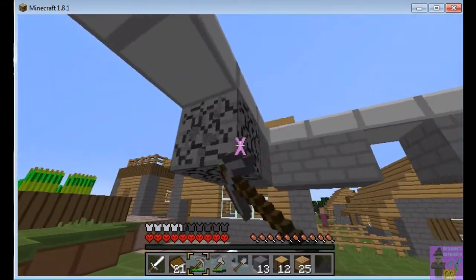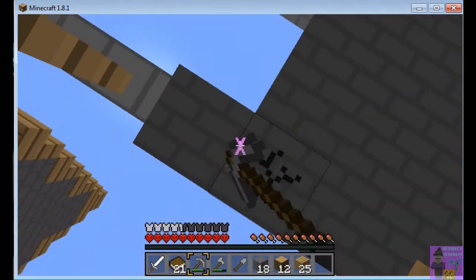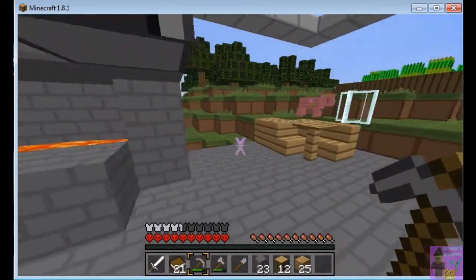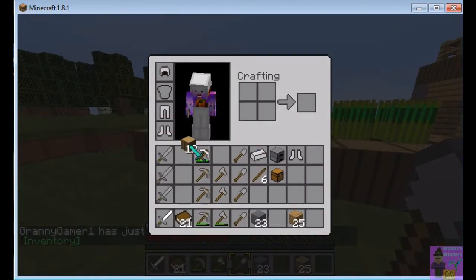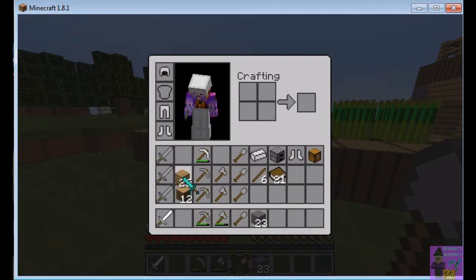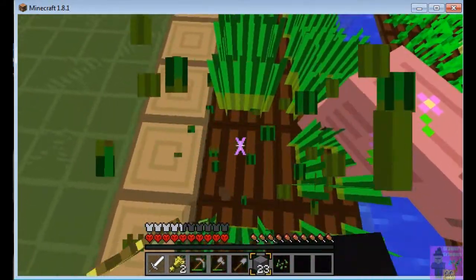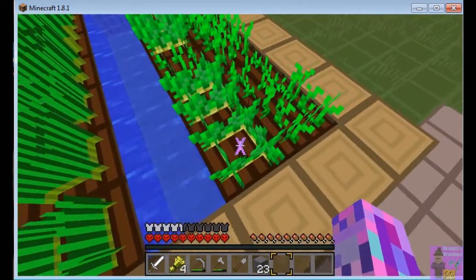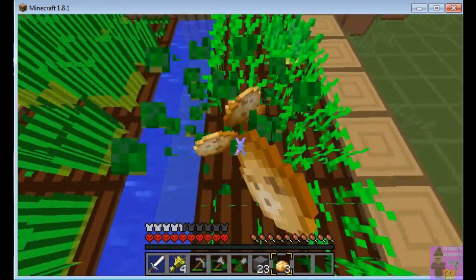That's another good reason to go to the End — to get an ender chest. So if I don't have food made up and ready to eat, I'm going to be in sorry shape. You get more saturation from cooking potatoes than eating them raw, same with meat and so on. So it makes sense to start getting some food together. I just got there, so things are still just sprouting. But remember, villagers now farm, so that's a big help.